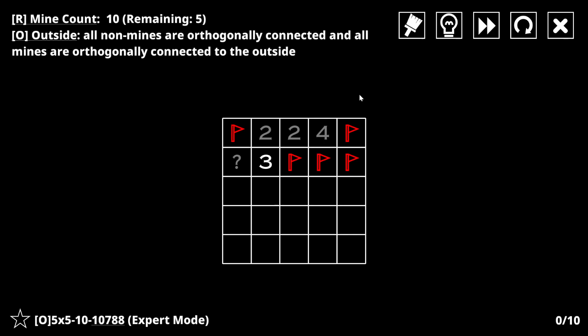Really? You can make progress here? Well, I guess this can't be a mine, can it? Because then it can't get out without cutting off this group from this group. Now these are all non-mines just by Minesweeper. These are non-mines by Minesweeper. There's two mines left. It seems like these are non-mines and these are mines, but how do I prove that?